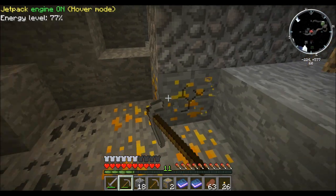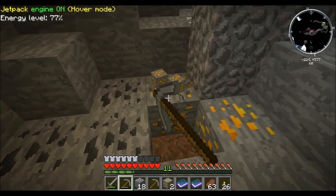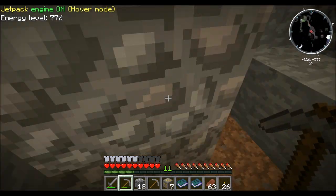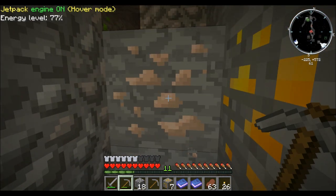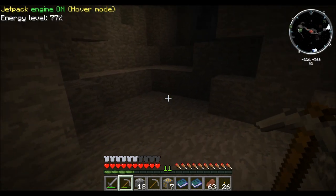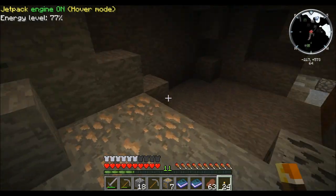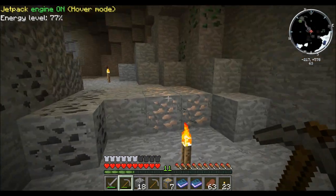Hey guys, welcome back. We're down at level 60 now. Found a little cave here, and I found some things that I really care about early on — that would be copper and iron. I figured I'd harvest some of this stuff and we can actually get started making some of the things we want to make. To make the thermal expansion powered furnace and pretty much all the other basic machines, we're going to need some gold and some redstone also. We might have to do a little farther excursioning to find those things, but the basics — iron and copper — we can find right here.